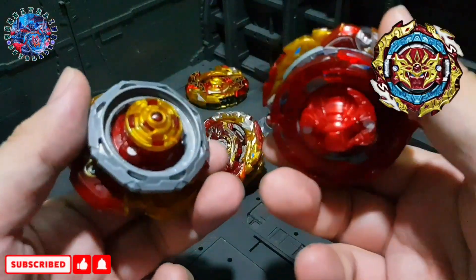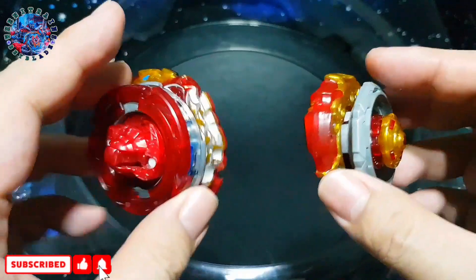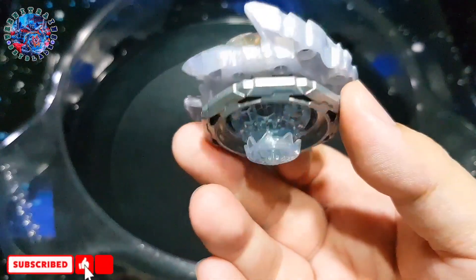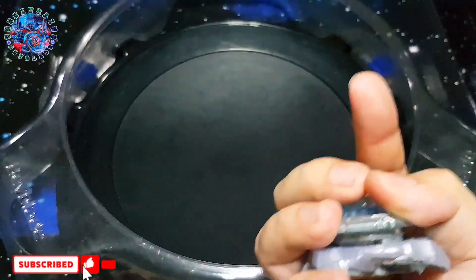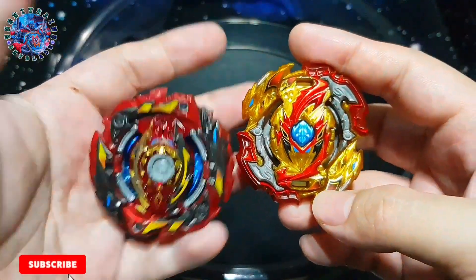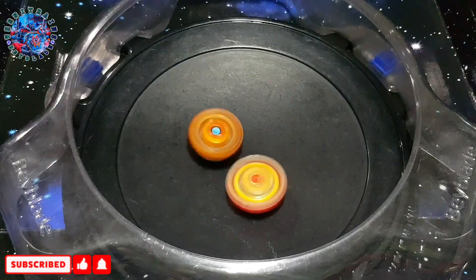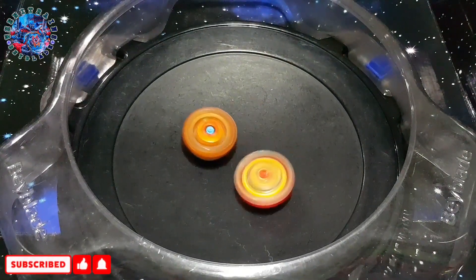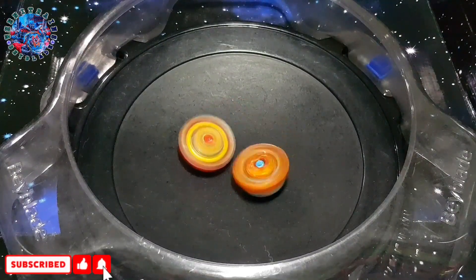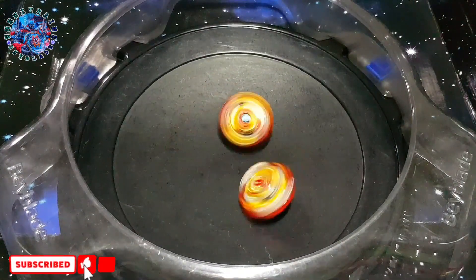Let's test these against some DB bases. We started with Cyclone Ragnarok against our right spin Astral Springen prototype. It might win because it has the gate up, and the driver is Extend Plus — and it won! We even launched this first.